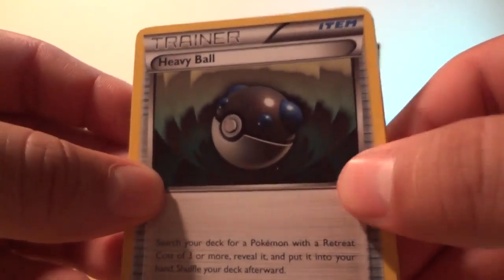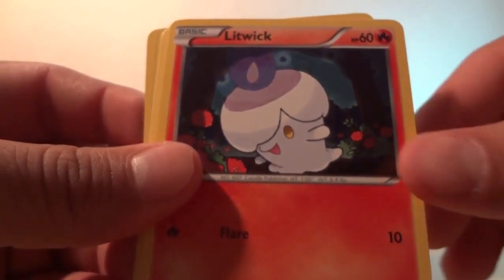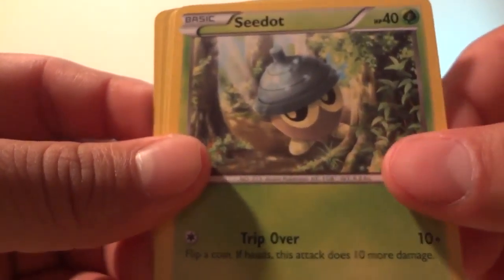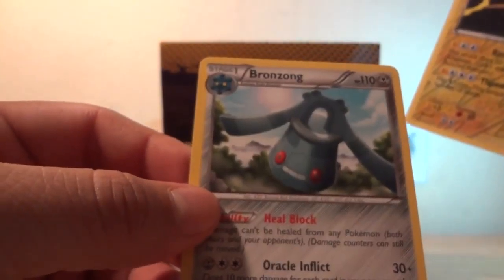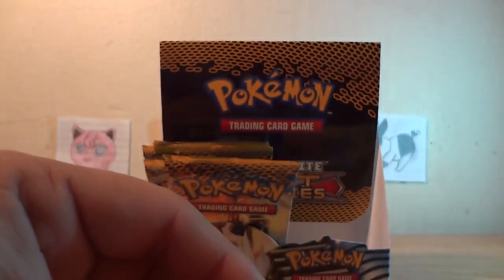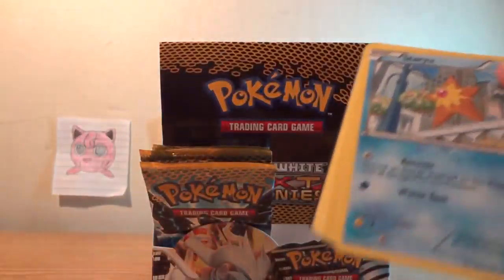Heavy Ball, Pokemon Center, Emolga, Litwick, Minccino, Panpour, Cubchoo — a reverse is Zapdos and a reverse Bronzong. That's like the third one I've pulled.